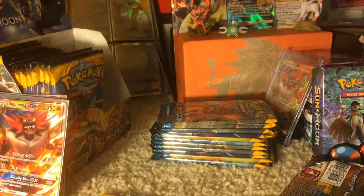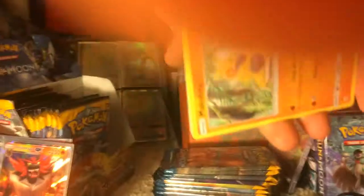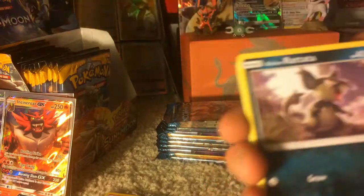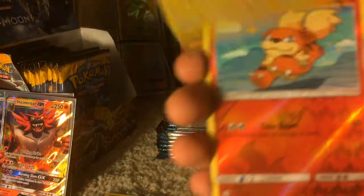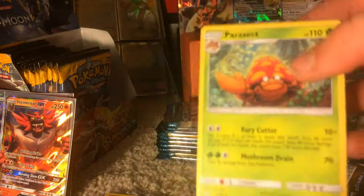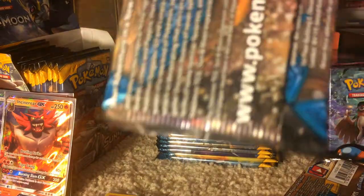By the way guys, I'm trying to complete this set of Sun and Moon — it's pretty awesome. You can see back in the big binder over there, it's full of Sun and Moon cards. Alolan Rattata, Sandile, Pikipek, Fairy Energy, Krokorok, Rainbow Energy, Charjabug, Growlithe Reverse Holo, and a Parasect Regular Rare. Awesome — new regular rare for my collection, did not have that one before.